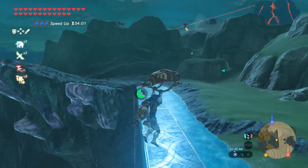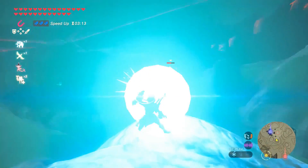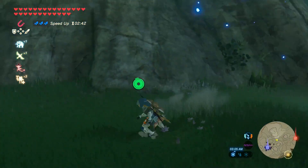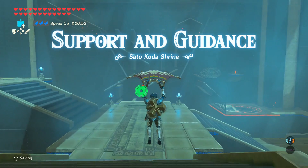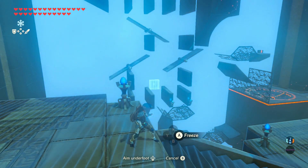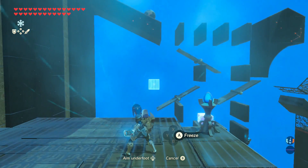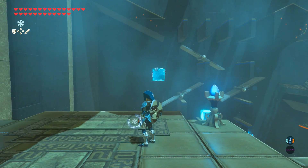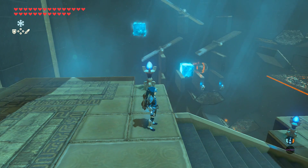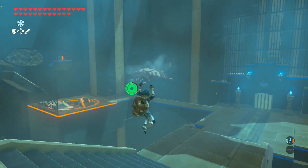For the one at Upland Zorana, you're going to have to take down ancient foes — guardians. You'll see some Zoras. There's a turret guardian: use your parrying skills to take that one out, then rely on ancient arrows to take down the guardian sky watchers. Once all are defeated, this reveals a shrine called Support and Guidance. Use Cryonis to guide the ball into the cage at the bottom right. Place a block so the very corner gets tapped by the orb, launching it to the right, then onto a second Cryonis block into the cage where it lands in its nesting spot.